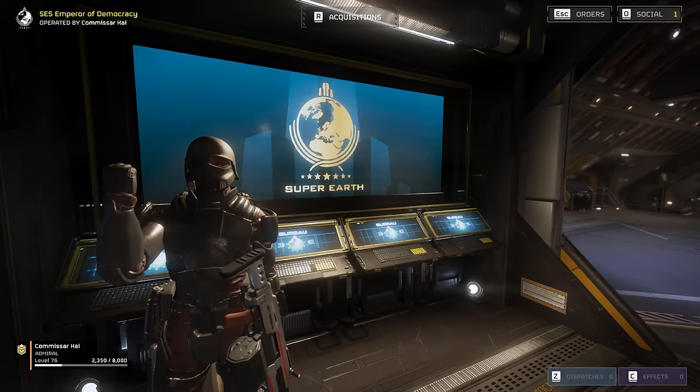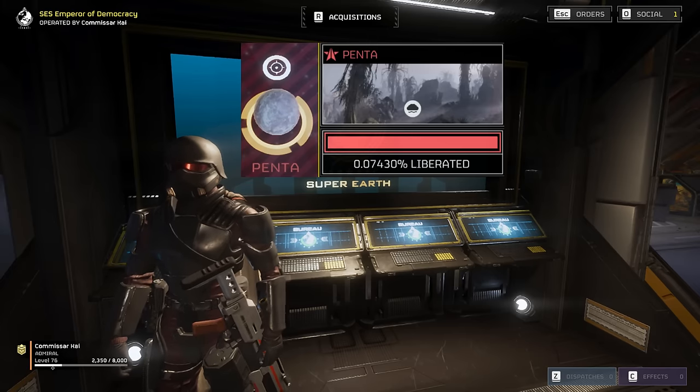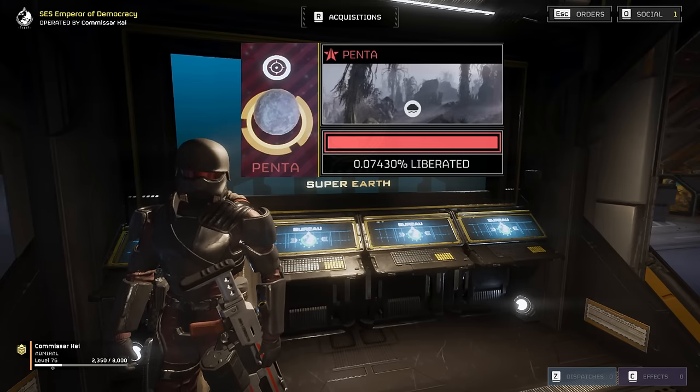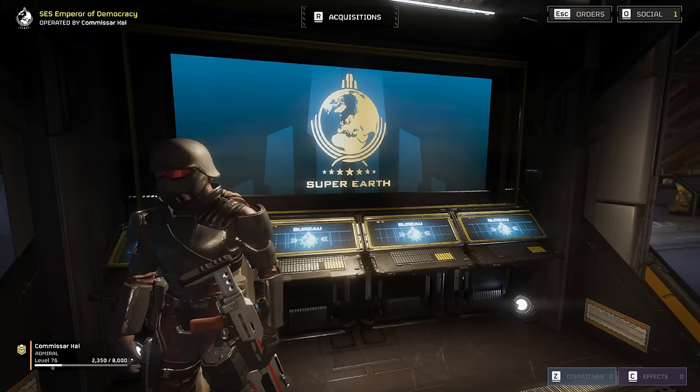Welcome back to the SES Emperor of Democracy, cadets. Today we're dropping in on Penta to deal with some command bunkers the bots have set up. These giant wastes of space contain plenty of stolen precious metals, so we're going to scrap them to help with the major order.